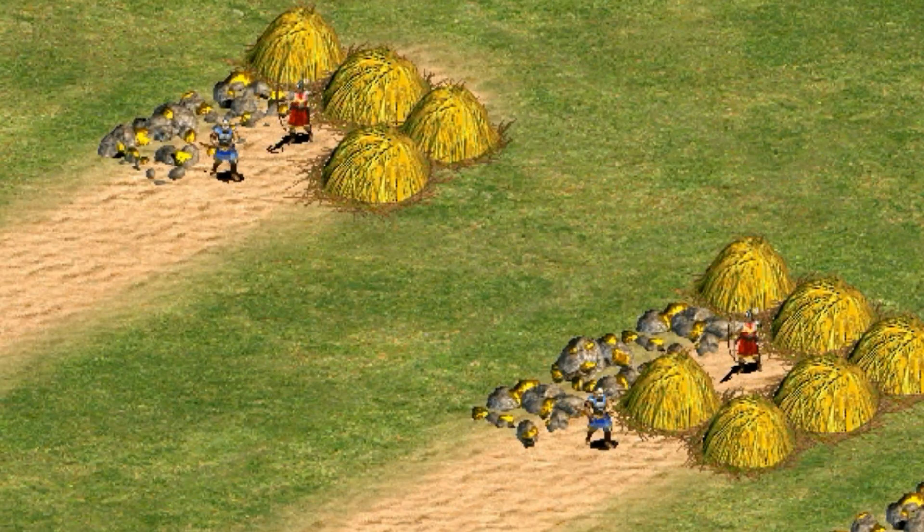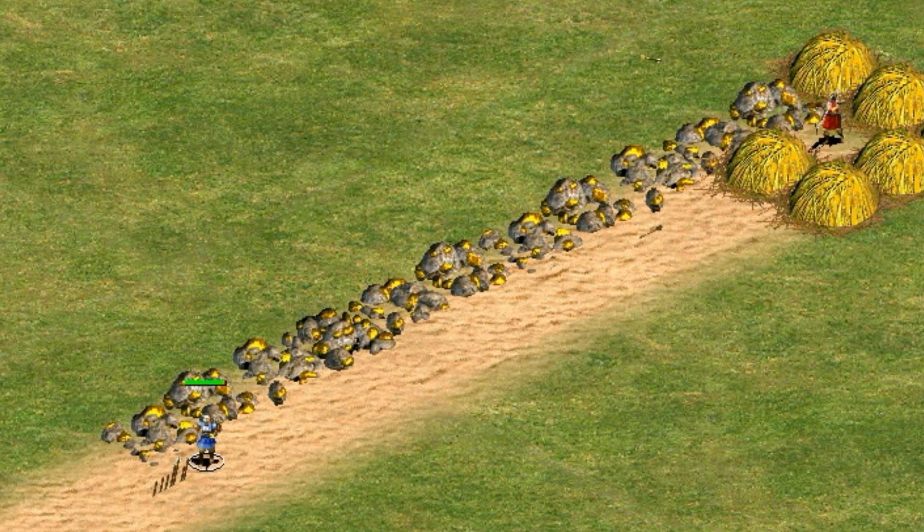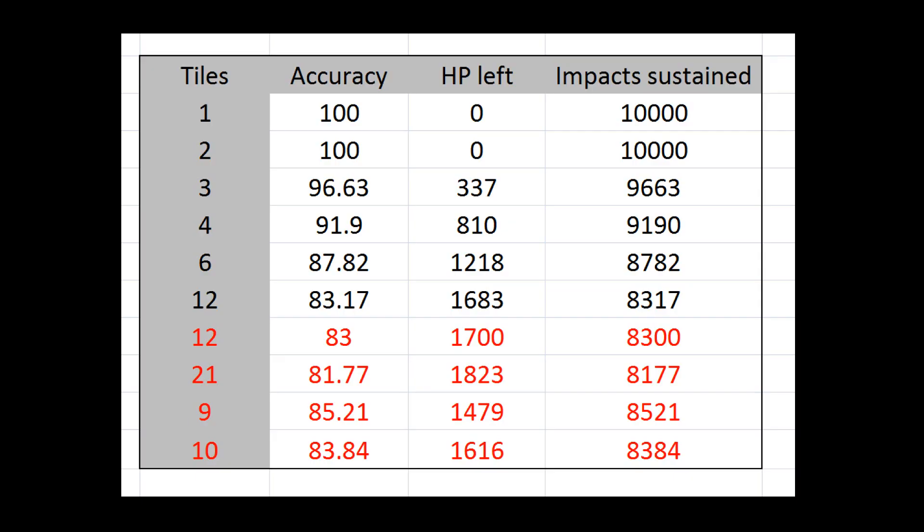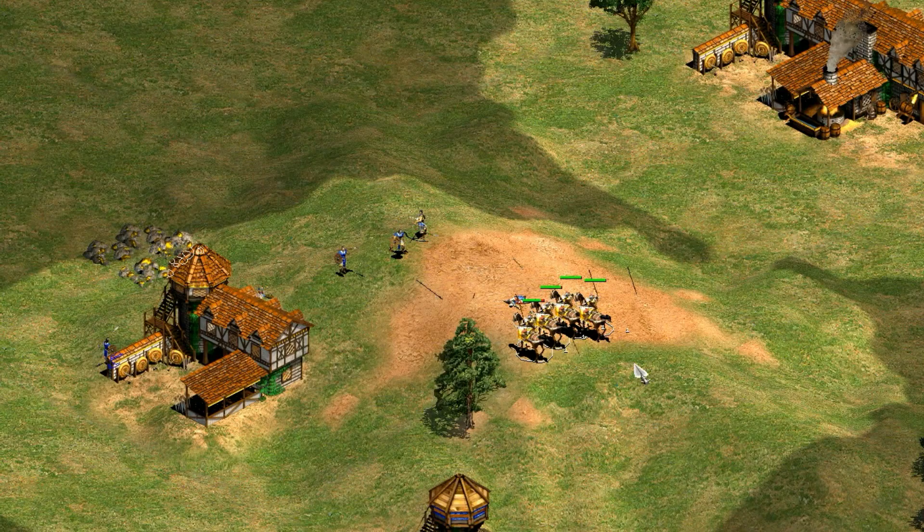Something I noticed right away was that the archers had 100% accuracy within 2 tiles. The conventional wisdom is that the elite longbowman has a reported accuracy in the game files of 80%. What's strange is that all the values we see here are greater than 80%, even after 10,000 shots, so chance shouldn't be putting much noise in the data.